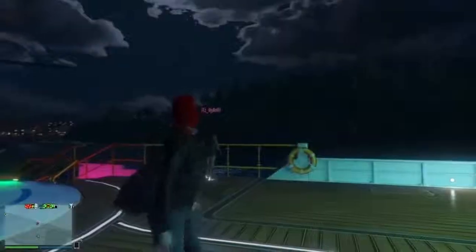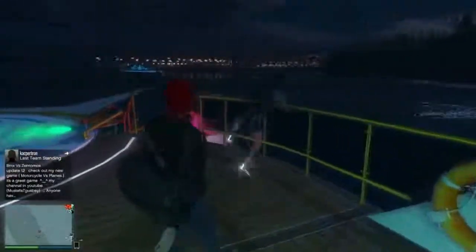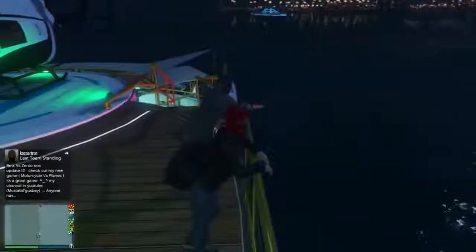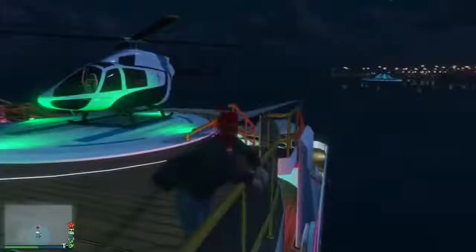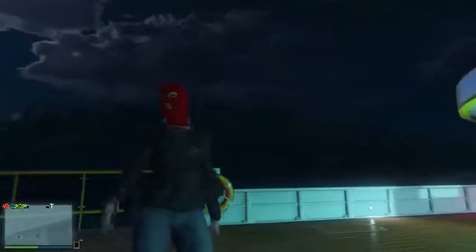The last thing is a funny animation glitch on the yacht. Walk up to the rail as if you're about to jump off, then cancel the animation by walking back before completing the jump. Your character will launch into the air and then revert back — very weird looking. Try it with friends. That's it for today — drop a blue thumbs up if you enjoyed, subscribe if you're new, and stay safe everybody.